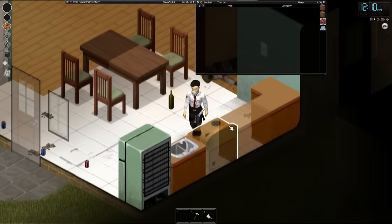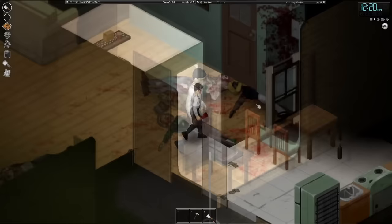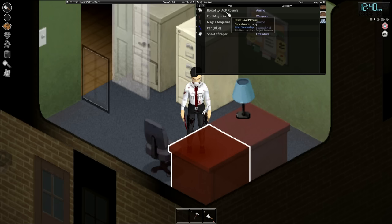I'll take a bunch of sodas on the floor — not the wine because that weighs a lot. We also got ourselves a nice broom, a small dinner meal, a nice hand torch which I will take for the future. And lastly, we got ourselves a M1911 with a full magazine and a box of ammo.